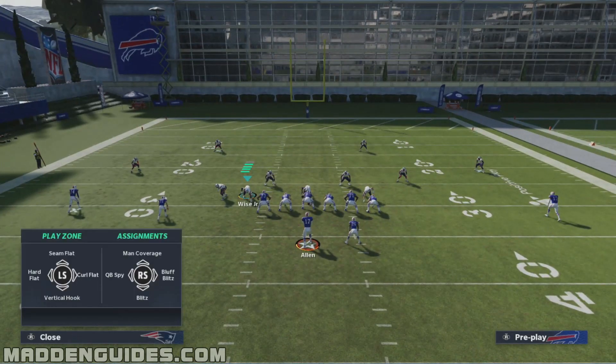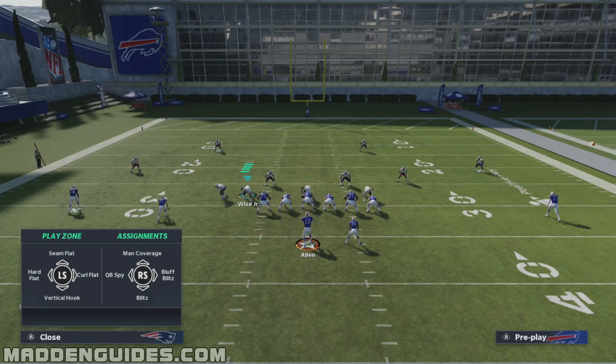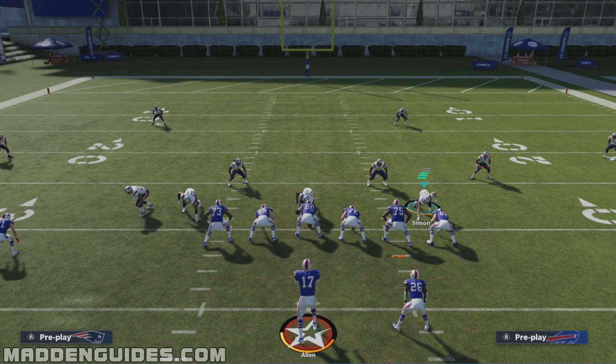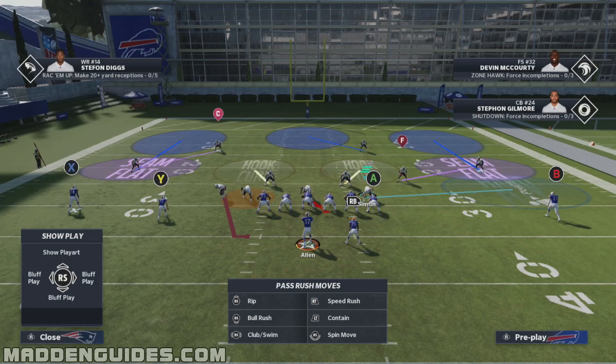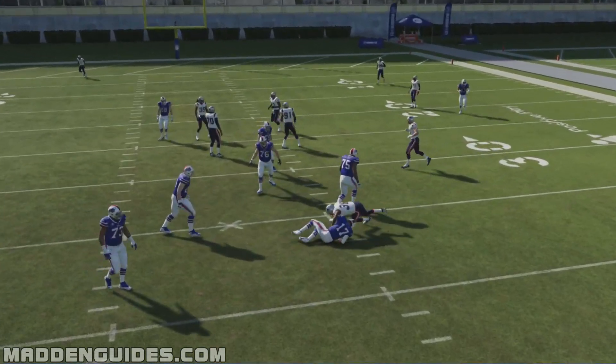What I would do is call QB contain, then put one guy in QB spy and the nose tackle in bluff blitz — he just stands there and doesn't really do much. Then this guy over here I put in the hard flat. Once he goes to the outside, I allow him to go outside and rush from there, basically preventing the QB from rolling out in that direction and getting edge pressure.